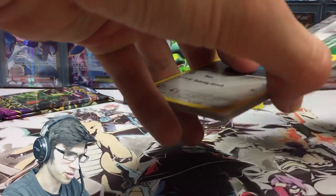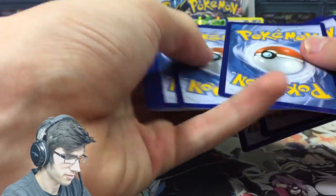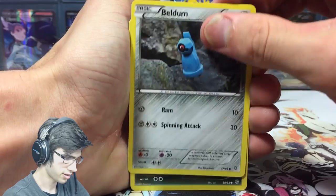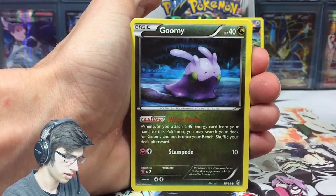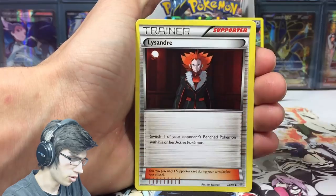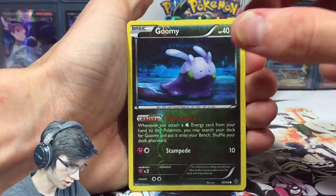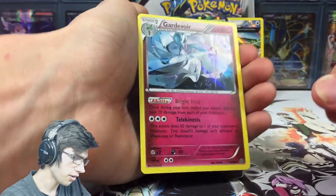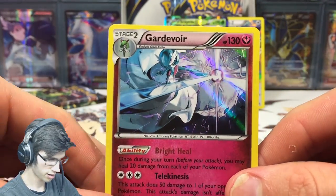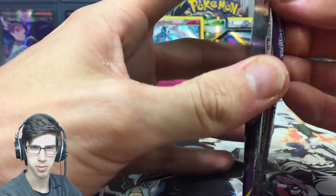The hype is real right now — it's good for the set. We got Beldam, Gummi, Inkay, Persian, Elicenda, Ariados, Liepard. We got a Gummi reverse and a Gardevoir holo — not bad at all!